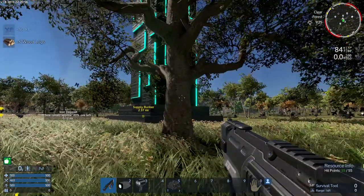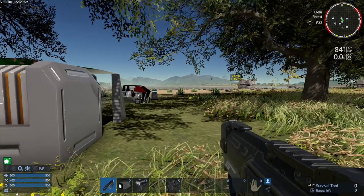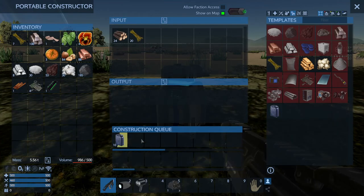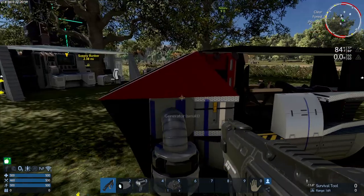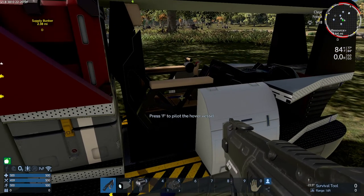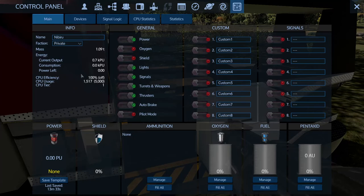I'm also going to want to check out this big obelisk here. This is going to take a minute. While we're waiting, I hit P to basically access the control panel - once you're able to pilot the hover vessel, hit P instead of F and it brings you to the control panel of the object you're in contact with. Nibiru is the name of my little hovercraft. It's a private faction, which means nobody else can use it. It's got an energy output, consumption level, and power - how much power is left, how many minutes of power. CPU is something I don't really know too much about yet - it didn't exist the last time I played a fair amount.